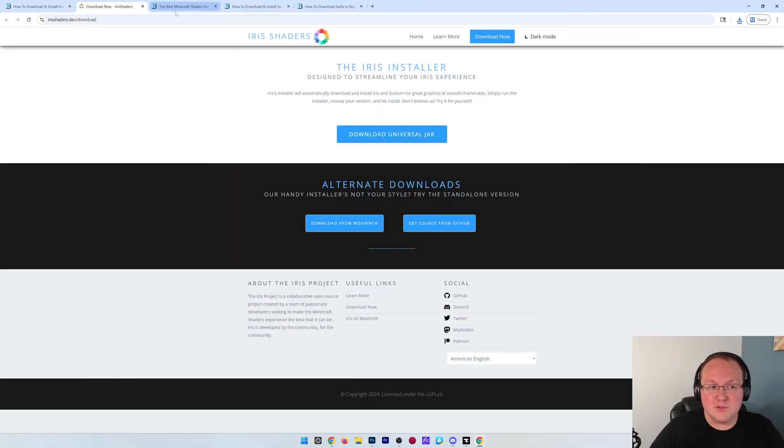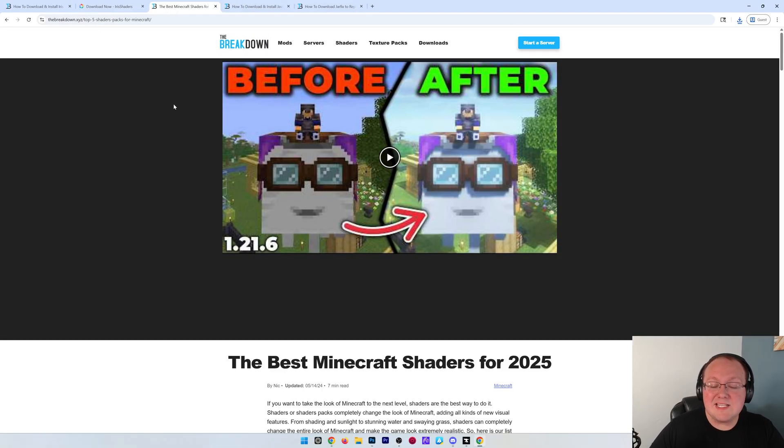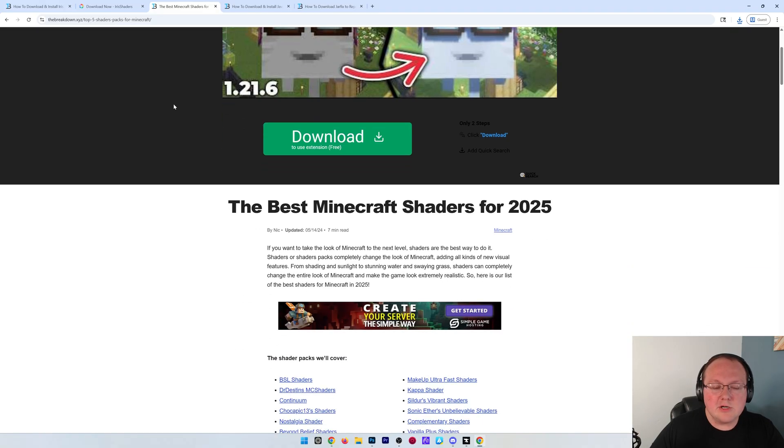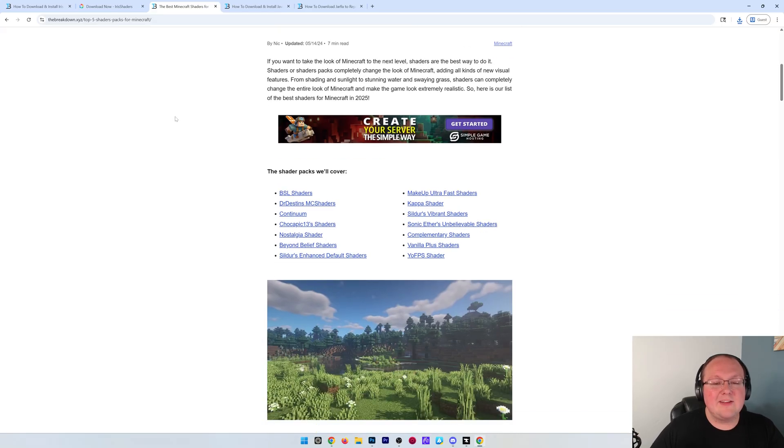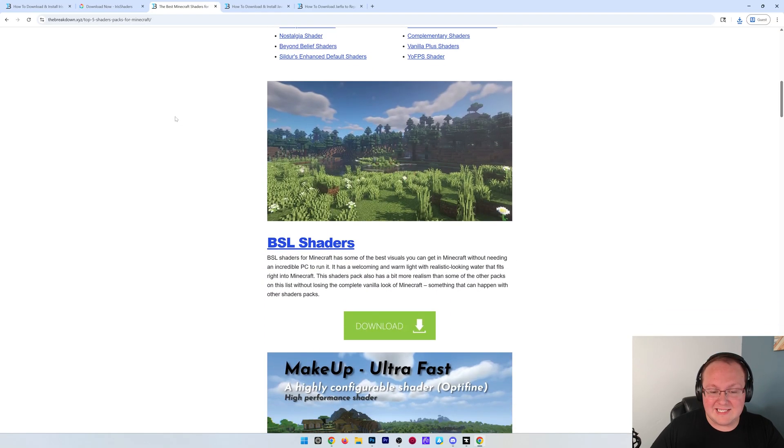We have Iris downloaded, but there's one more thing we need to download, and that's going to be a shader pack. Shader packs are what actually allows shaders to be in Minecraft. Think of shader packs like resource packs, but for lighting. We have a list in the description down below of a ton of amazing shader packs.